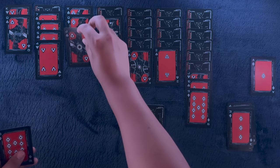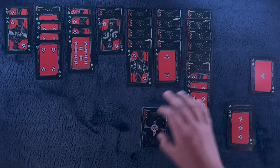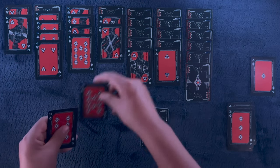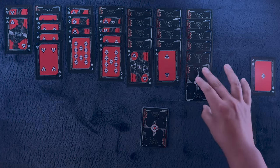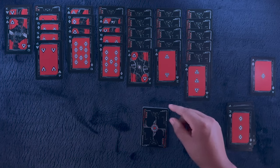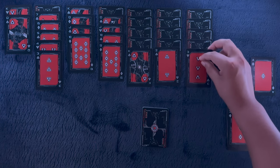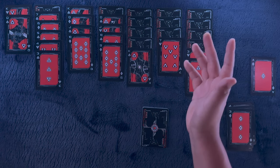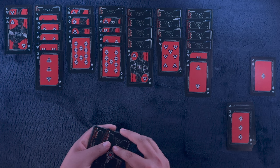Do we have another pair? Yes we do — oh no, we don't. But the jack of diamonds can go on the queen of clubs. Actually could have gone there better, but hey, we're making plays. Three of clubs on the four of hearts, and two of clubs on the three of hearts. Looks good to me. Let's continue.